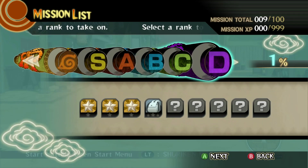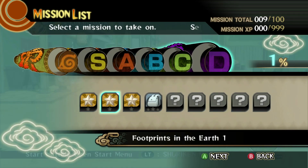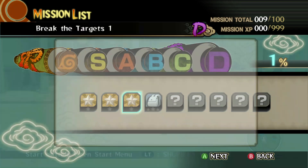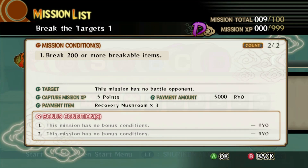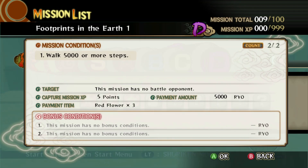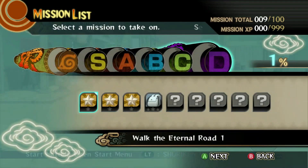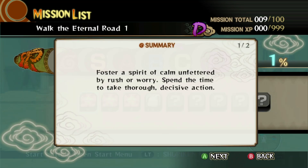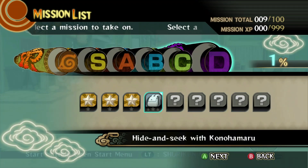Let's start at the bottom — D rank. These are automatics I could do: footprints in earth one, break targets, which is 200 breakable items — easy. And run around 5,000 or more steps, which is just play time — play the game for two hours or longer, which we'll get automatically. So let's just do some hide and seek with Konohamaru.